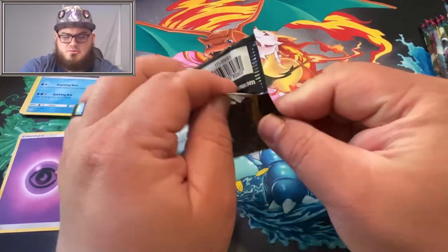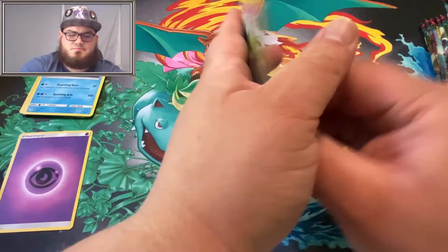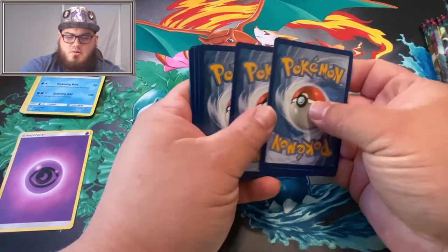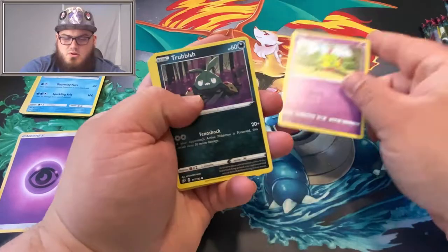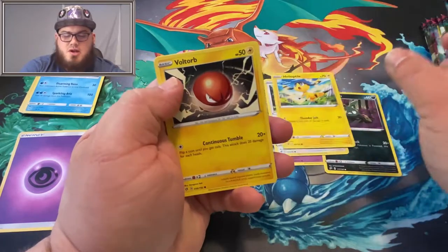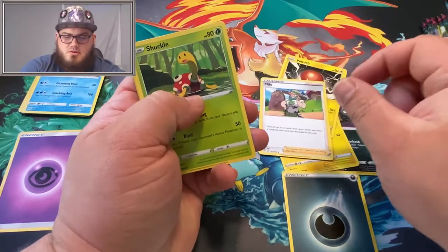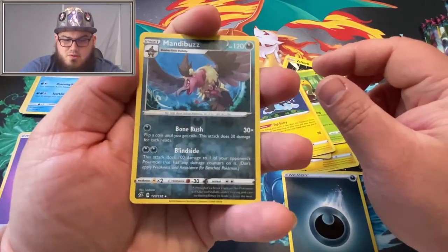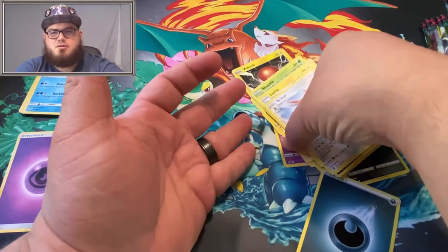Some Rebel Clash here — I'm definitely getting better at opening these packs. We got a Natu, Trubbish, Pidove, Heliolisk, Voltorb, Dark Energy, Milo, Shuckle, Luxio. The Reverse is a Mandibuzz, and a Scizor — not a Holo Rare. I like Scizor.